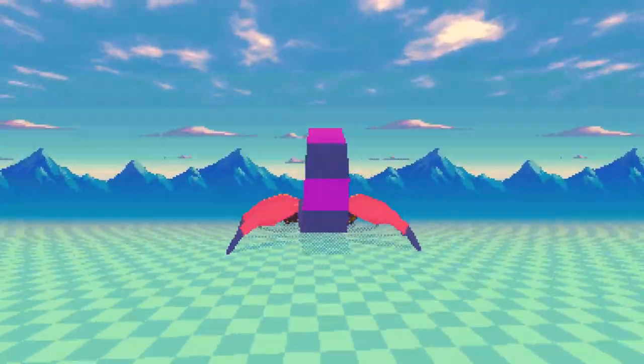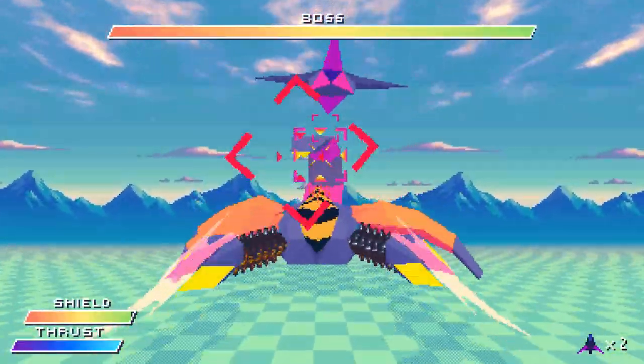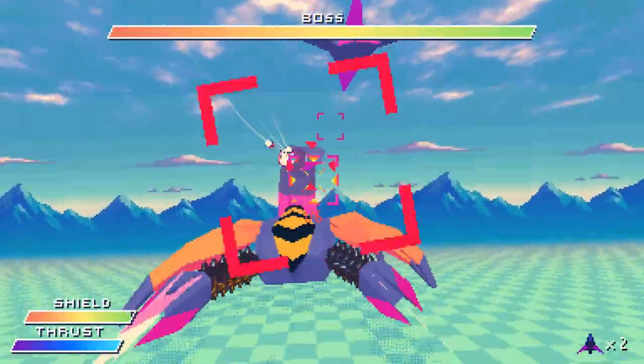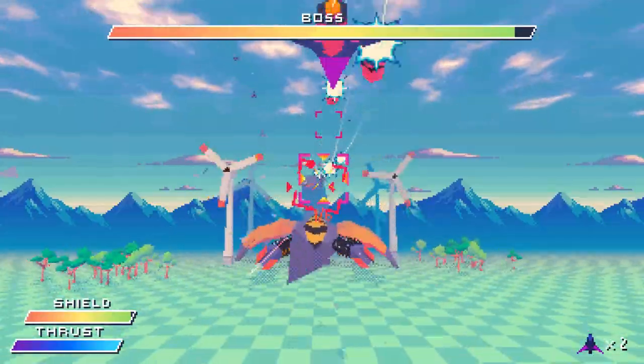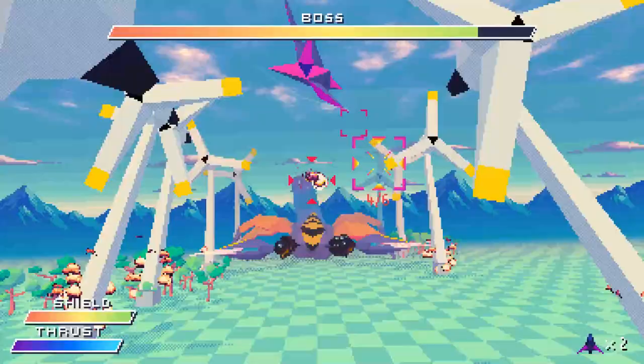A giant scorpion robot! Let's see where the weak points are — okay, its tail is one of its weak points. Nice. Let's just blast that sucker with missiles! Blast it out of the sky — or off the ground, in this case.